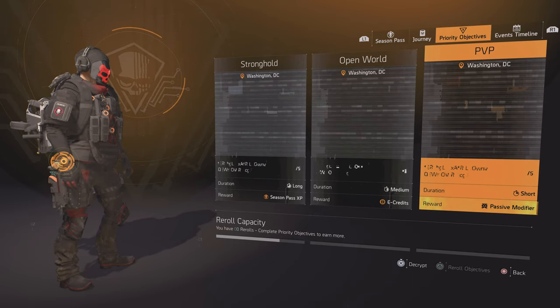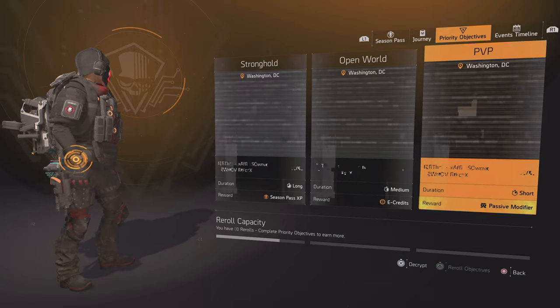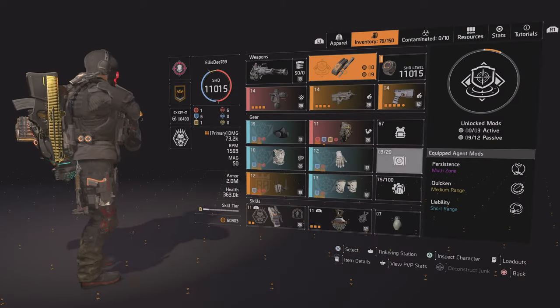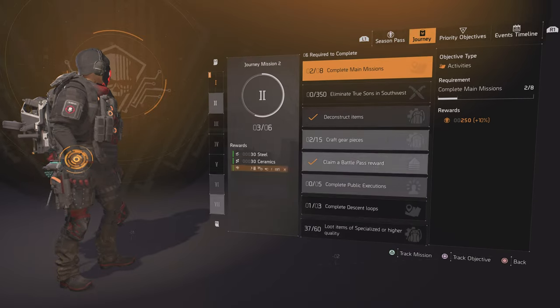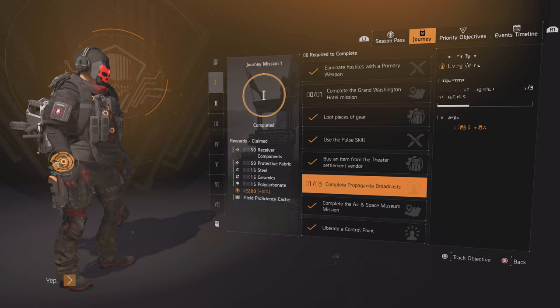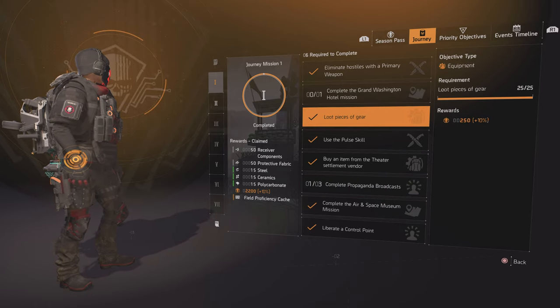The PvP objective is pretty easy to do, and you can abandon an activity if you don't like it. If you go back to the Season menu and press R1 to go to Journey, you have extra objectives you need to complete. This is the first objective, and you have ten objectives here, but you only have to do eight of them, so you can leave two.